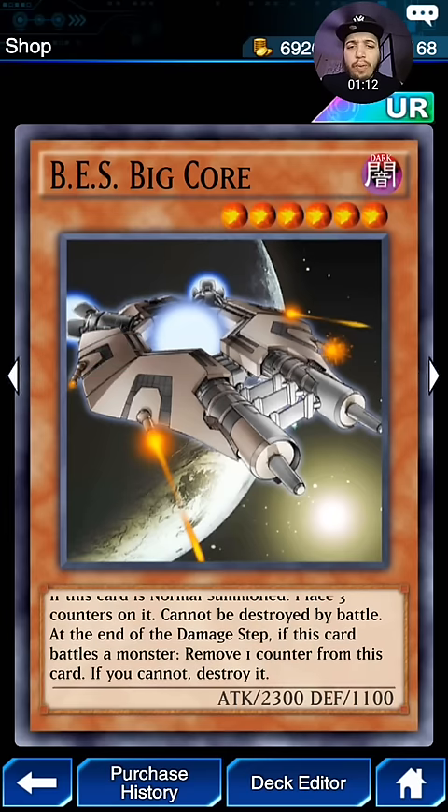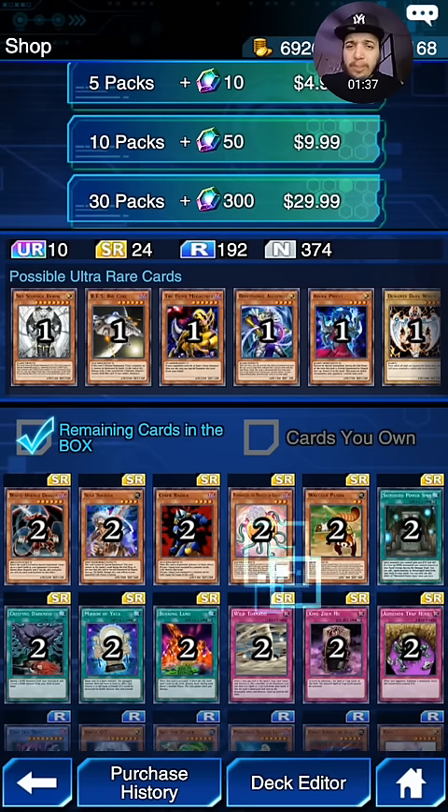Big Core — this one isn't too great in my opinion. If this card is Normal Summoned, you can place 3 counters and it cannot be destroyed by battle. Actually, to be honest, since Mirror Wall is a thing, staying alive on the board can actually be pretty strong. And it's 2,300 attack. It cannot be destroyed by battle and you have to remove the counters. So this card is actually pretty decent for what it is, especially for this mobile game.